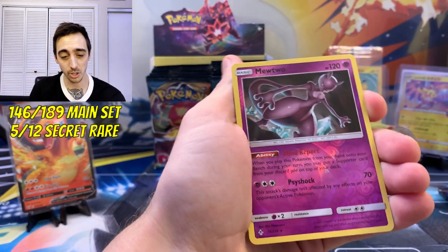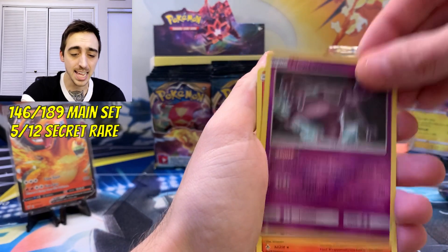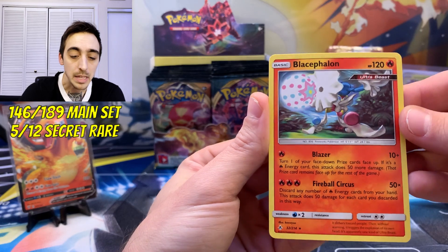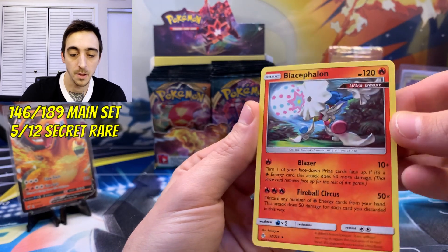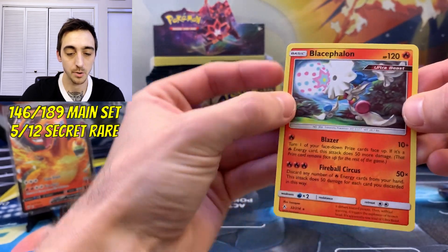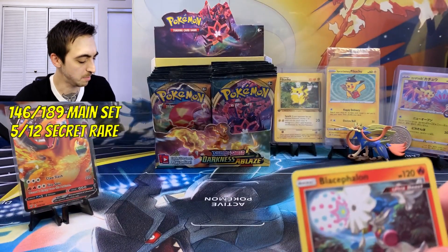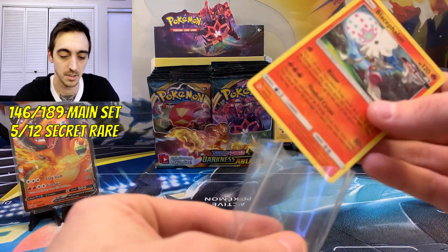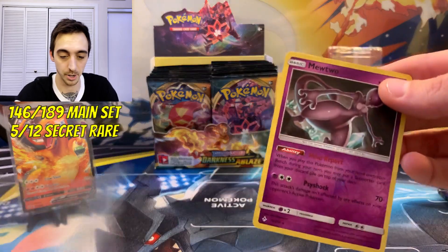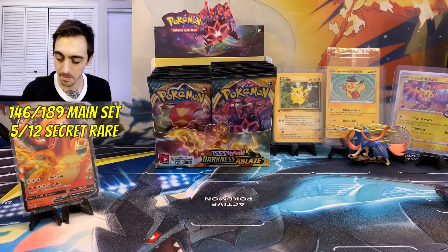Reverse Mewtwo — that is pretty sweet for just a reverse in Unbroken Bonds. Non-holo Buzzwole ultra beast — gotta love that little ultra beast stamp, pretty cool. We're gonna go ahead and sleeve up the ultra beast — I'm a big fan of the stamped cards — and we'll sleeve up our reverse Mewtwo as well, because it's a Mewtwo and I'm a big fan of Mewtwo.